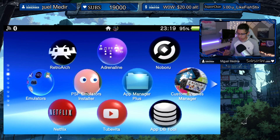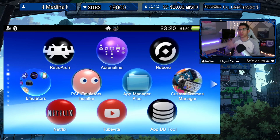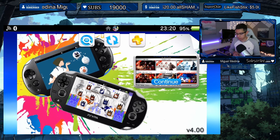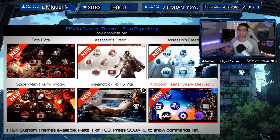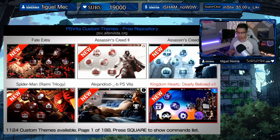If you're not familiar with this application, it's called Custom Themes Manager. It allows you to go to a website and download custom themes and install them directly to your Vita. But you have to be very careful because some of them do have errors and lots of bugs, and it might corrupt your data with the custom themes you have installed.